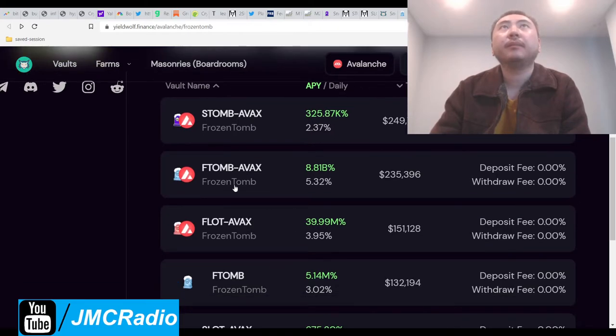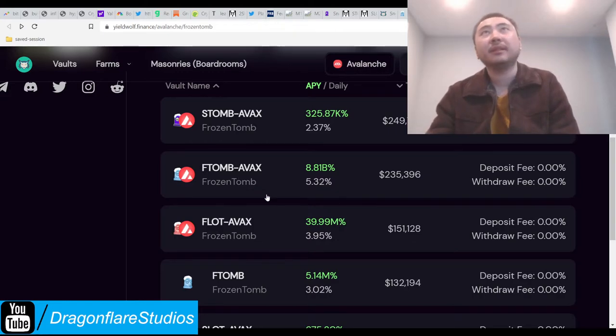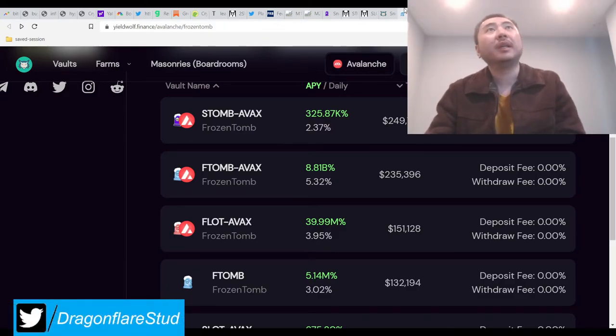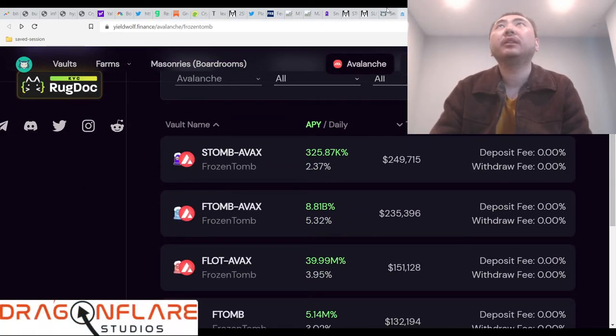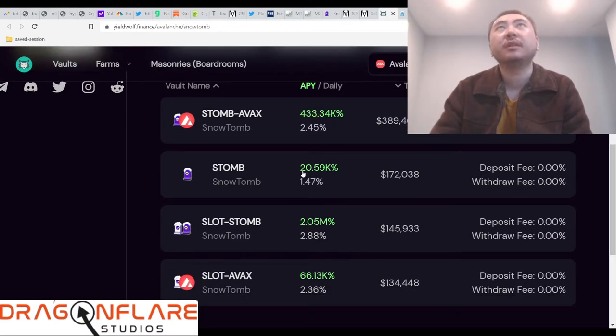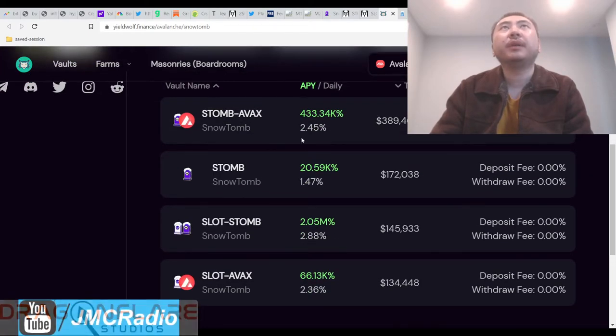Take your pick. I'm in F-Tome AVAX and FLOT AVAX because there's no F-Tome/FLOT pair — that would be my preferred thing. I like to keep things simple because I'm going to be buying a lot of these projects, and the less to manage the better even with this handy little staked vaults tool. For Snow Tomb I'm just in Slot/S-Tome.